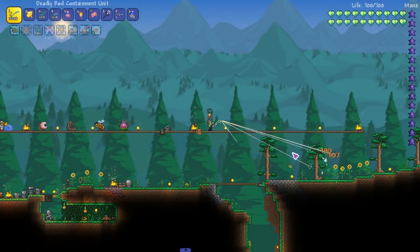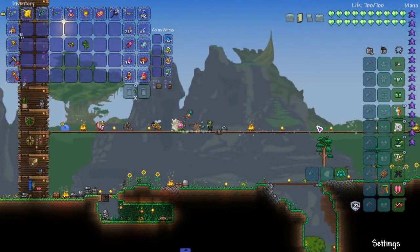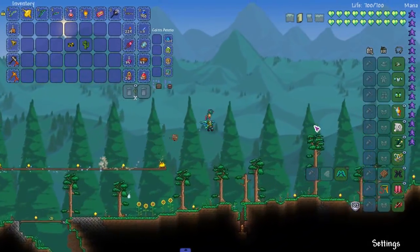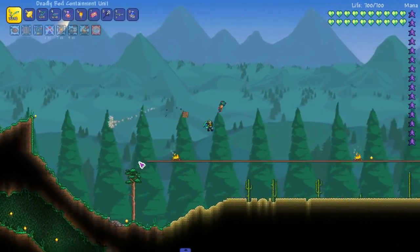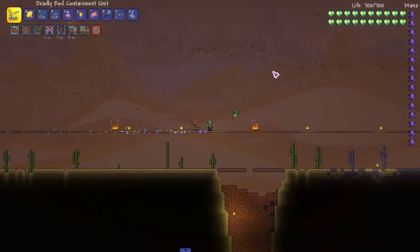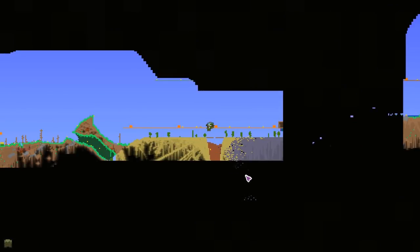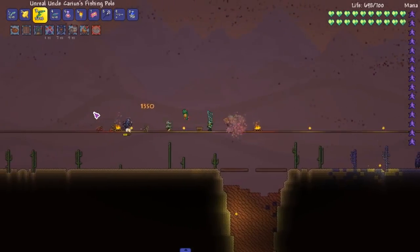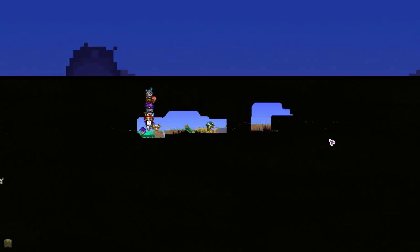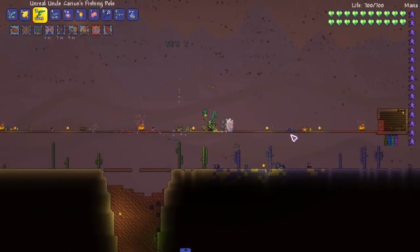I picked up the accessory from killing the abomination during the live stream, and that accessory does give us another slot, so I think I'm gonna do that eventually — give myself one more slot. But corruption is spreading over here. I don't know how it's spreading over here. I don't like that my map looks like that; I don't know how the corruption even spread that far.